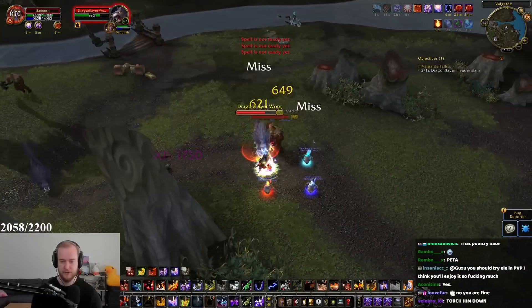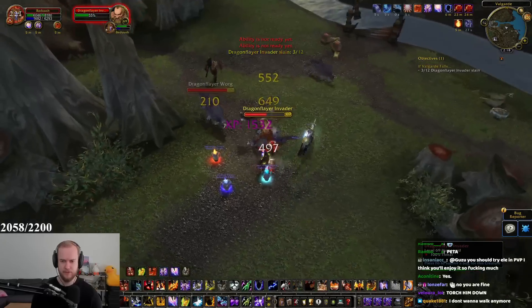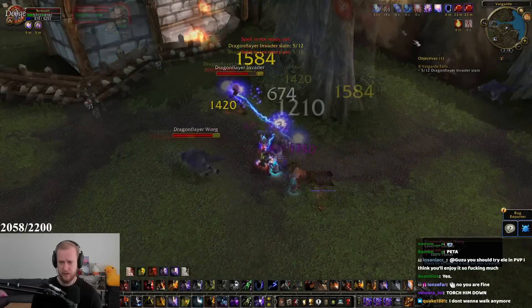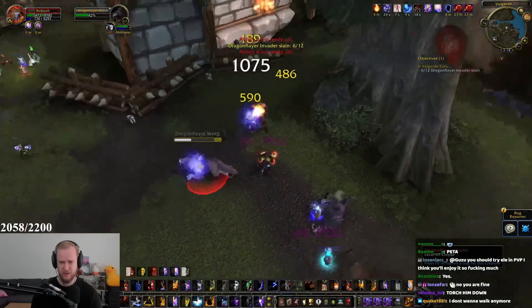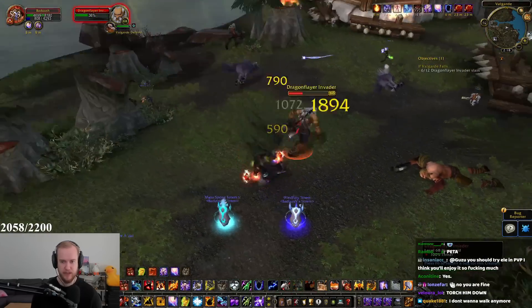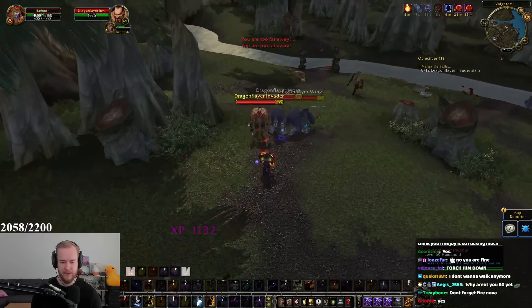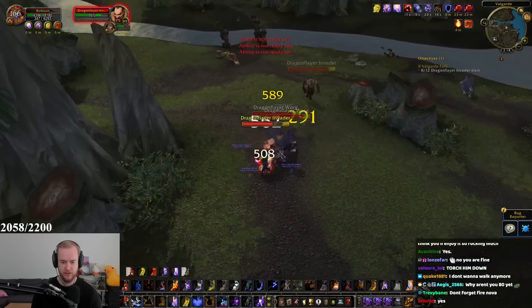These guys are destroying my totems, which isn't really awesome. But we also have the instant chain lightning — once we have five stacks of Maelstrom Weapon, we get an instant chain lightning, which is cool. My mana is getting kind of bad, but we just pop Shamanistic Rage and we get full mana.